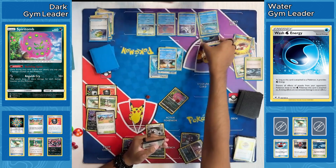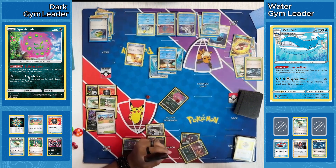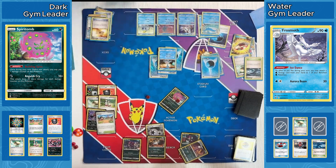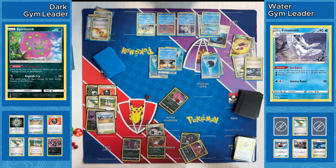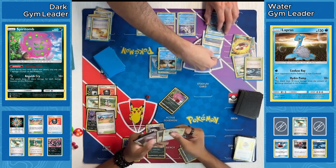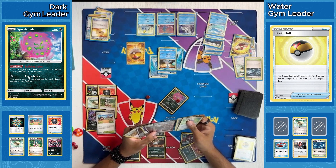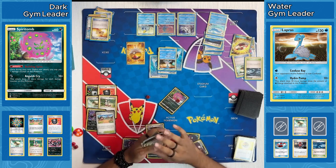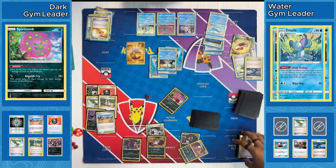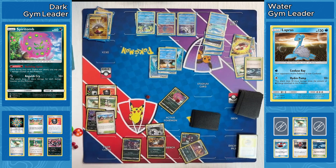It's kind of looking a little tough already for our Dark player, who goes ahead and passes for turn. Wash Energy going down on that Wailord — now the special Energy requirement is fulfilled. Professor's Letter also going down, so two more Water Energy likely going down on that Wailord due to that Frosmoth ability. This is starting to look like a very scary bench for our Water player. Our Dark player is going to have to start going a lot faster and start getting some KOs if they want to catch back up in this game.